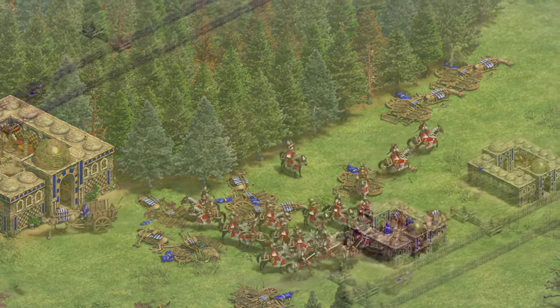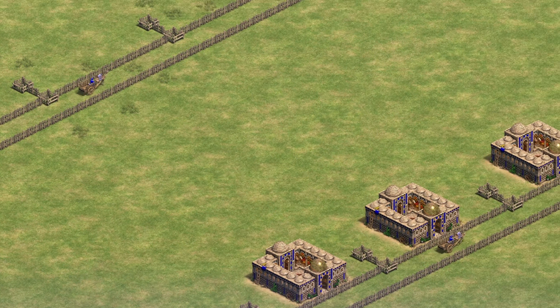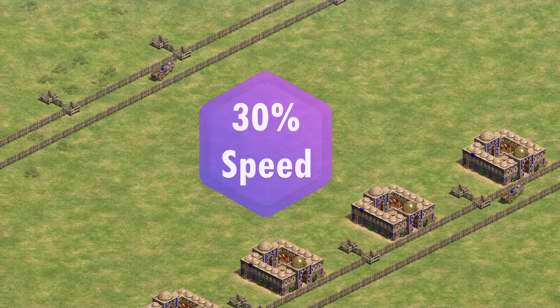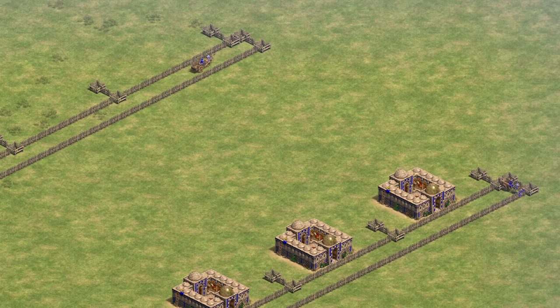What makes the Caravanserais more interesting is the additional speed bonus. Although it doesn't specify in the tooltip, my testing has concluded that they get roughly a 30% speed boost within the influence of a Caravanserai. Of course, this begs the question of how much of an impact would they have on the overall gold generation, so let's find out.